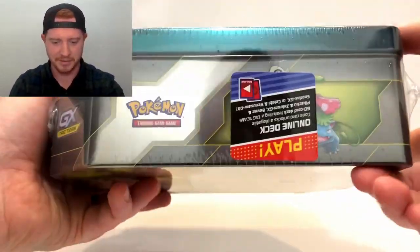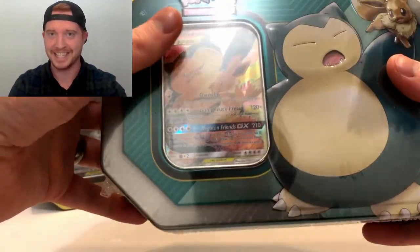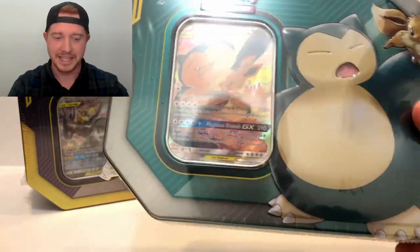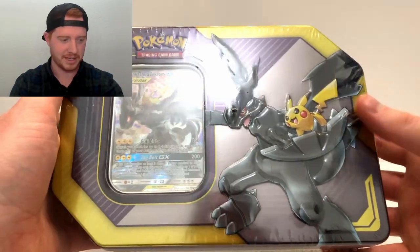I got these from Mystical Games and Collectibles again. I know I get all my stuff there, but it's such a great shop, so go check it out - Mystical Games and Collectibles, I'll have the link below. These tins are all on there, so if you want to get some Team Up, this is the place to get it. Pikachu and Zekrom, I love this one right here.